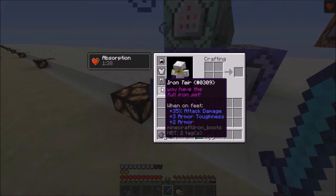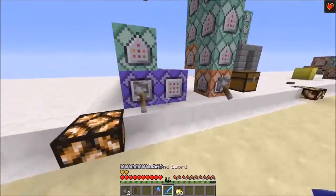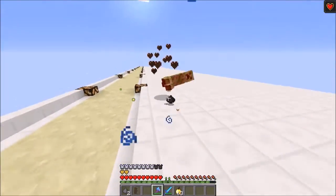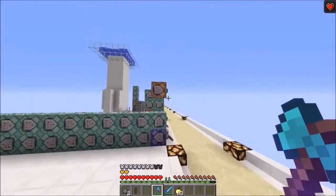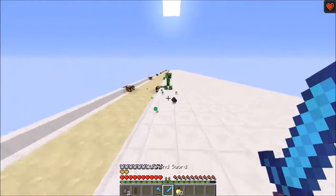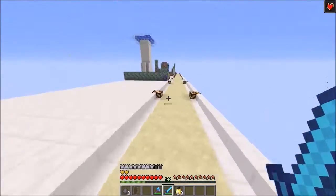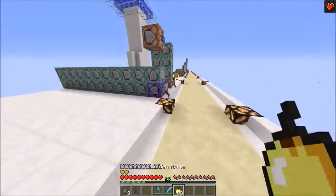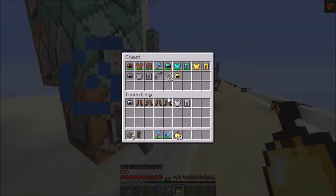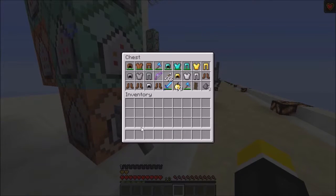Fourth is the iron set, which gives you extra attack damage and a little bit of armor toughness, which is pretty unique for iron armor. You can see I can one-shot a creeper now, and two-shot with a sword without even getting criticals, which is pretty cool.